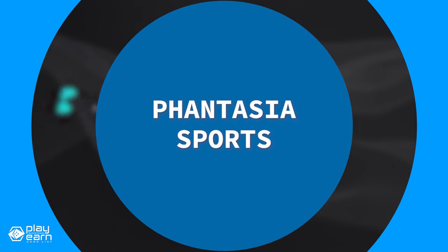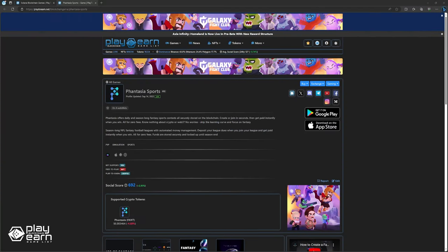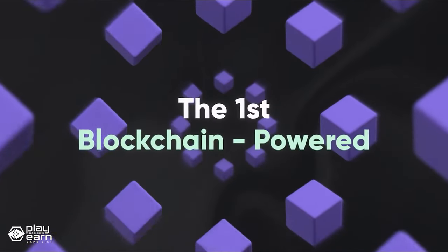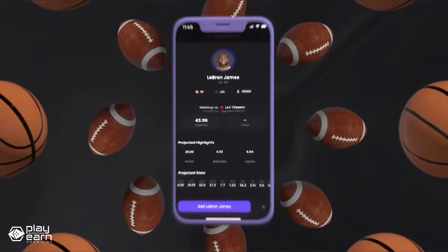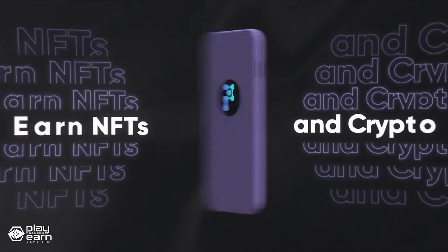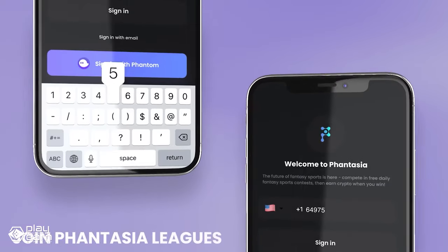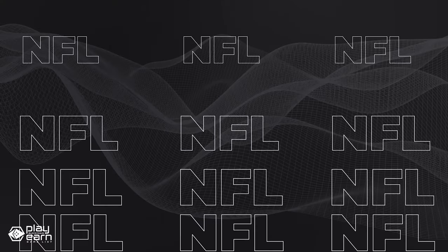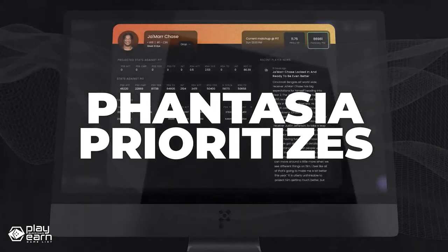The next game on our list is Fantasia Sports. Fantasia Sports is a PvP simulation sports game being built on Solana. It is a fantasy sports platform that lets you play daily and season-long contests for a variety of sports. You can create your own fantasy league and host it as a public or private tournament, or join existing ones created by other users. One feature of Fantasia Sports is fast payouts — they use the Solana blockchain to process transactions in seconds and claim you can transfer winnings to your bank account in under 10 minutes.